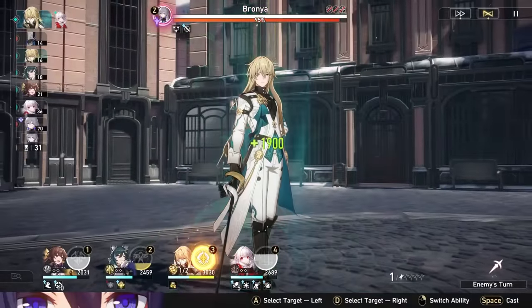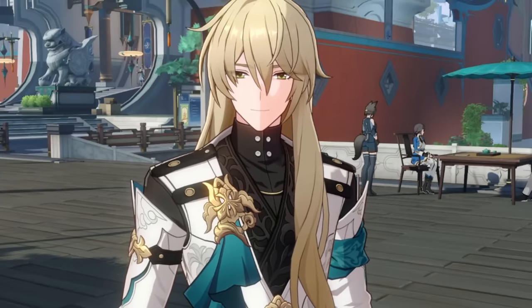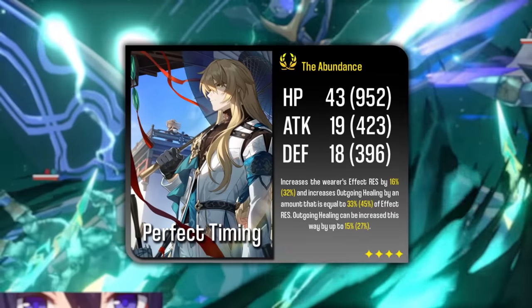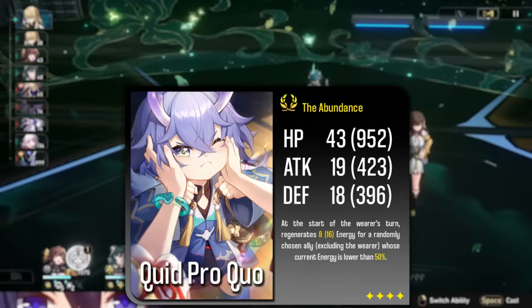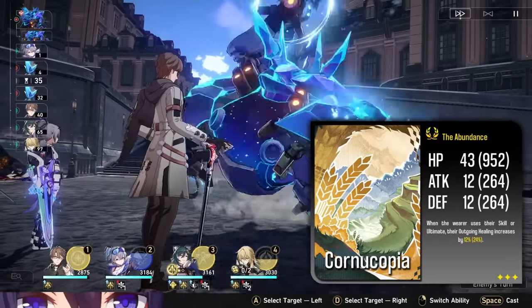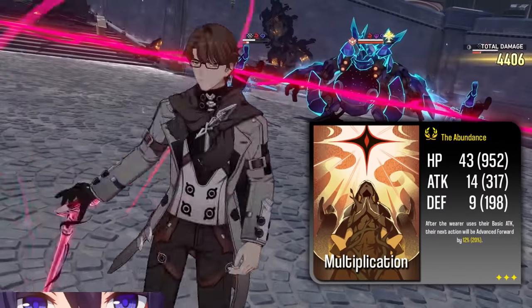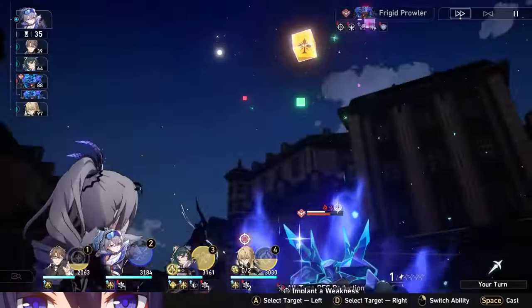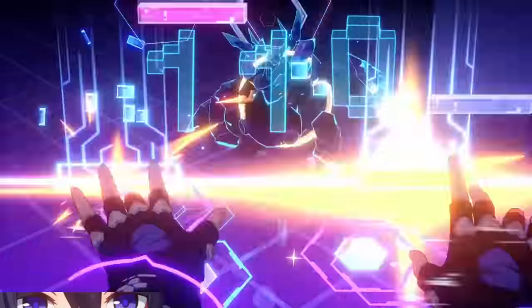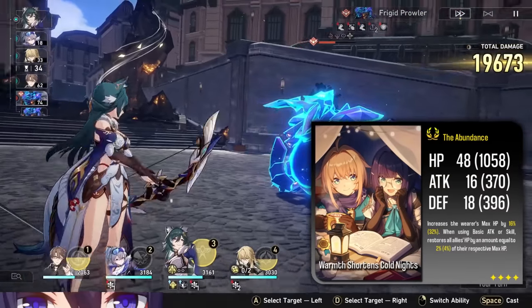Next up, despite giving HP which Locha doesn't scale off of, Time Waits for No One is a great choice just for base stats and healing bonus. If we see any consistent way to raise effect resistance in the future, like a planar ornament set, Perfect Timing will be another great choice and potentially one of his best light cones. Quid Pro Quo is your free-to-play energy sharing option and a decent choice if you don't have any gacha cones. You can throw Cornucopia on him at S5 for healing bonus. Multiplication can be a solid pick if you're playing Locha fast, though it will technically shorten the duration of his field. Warmth Shortens Cold Nights has a bad effect on him and very low base attack, so I personally don't recommend it.